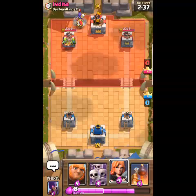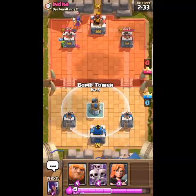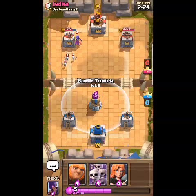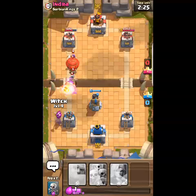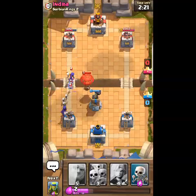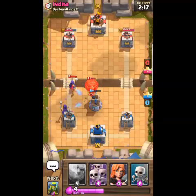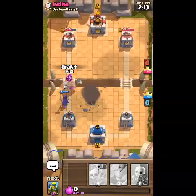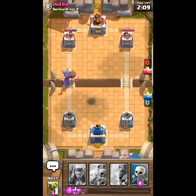He puts a witch there, so I'm going to defend his counter attack with a bomb tower. He's going to do a balloon — both those cards are Barbarians Bowl, which is why it makes it such a good defense. Then I'm going to put a giant there as this is one of your main counter attacks.